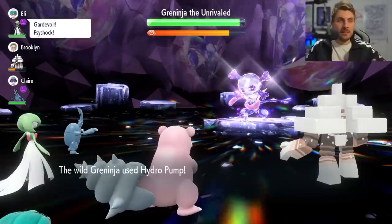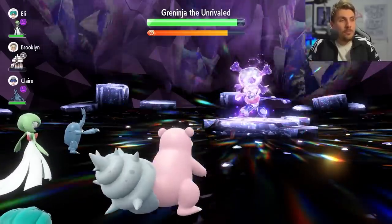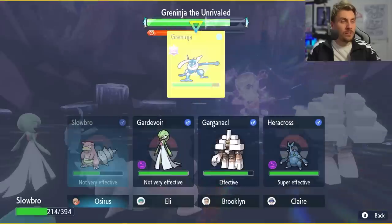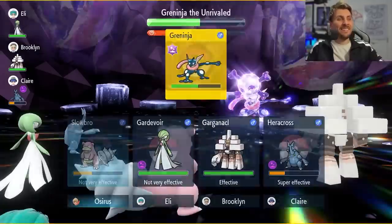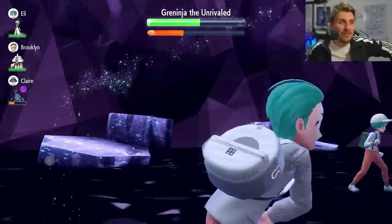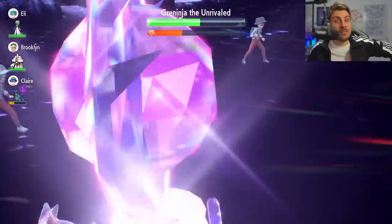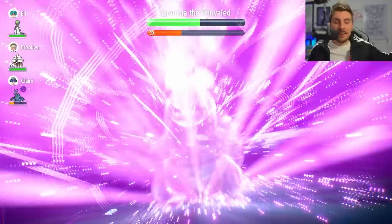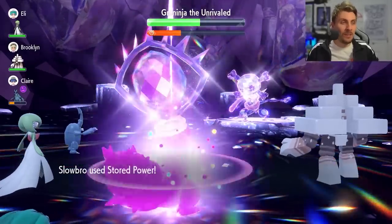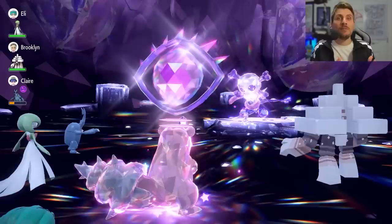Once Greninja nullifies our stat boosts, for the rest of the battle we should be pretty safe to set ourselves up completely. We go for a Slack Off here just to recover some health. Third or fourth turn in we're pretty safe to go for Iron Defenses again — we had to waste a few turns but we're still in good shape. Once we've got three Nasty Plots and three Iron Defenses we are ready to start launching Stored Powers, Terastallize into Psychic, and that should be the end of the raid event. The timer is just below half.